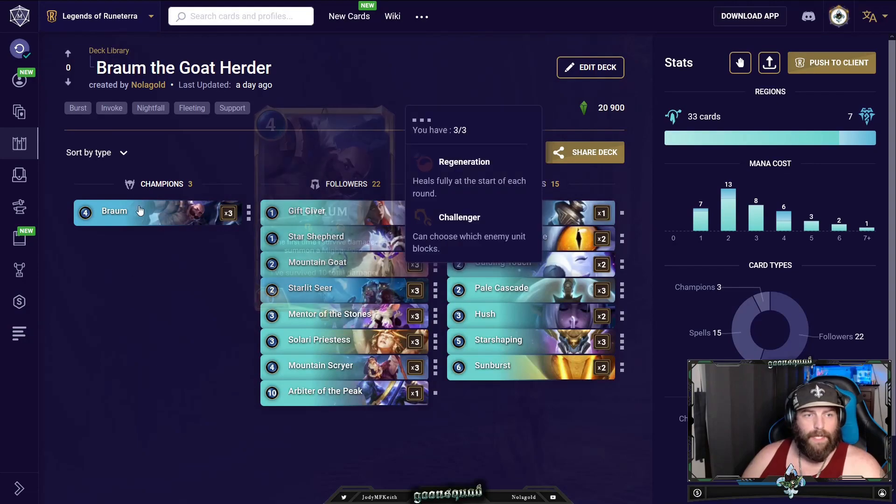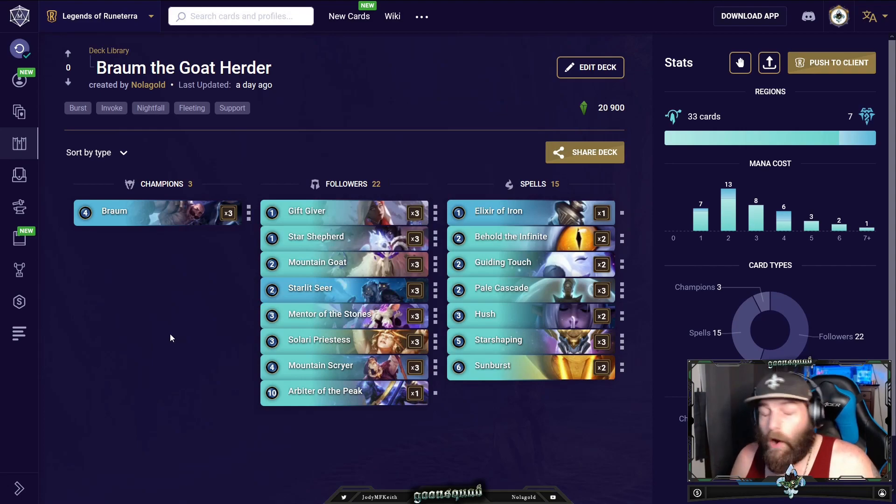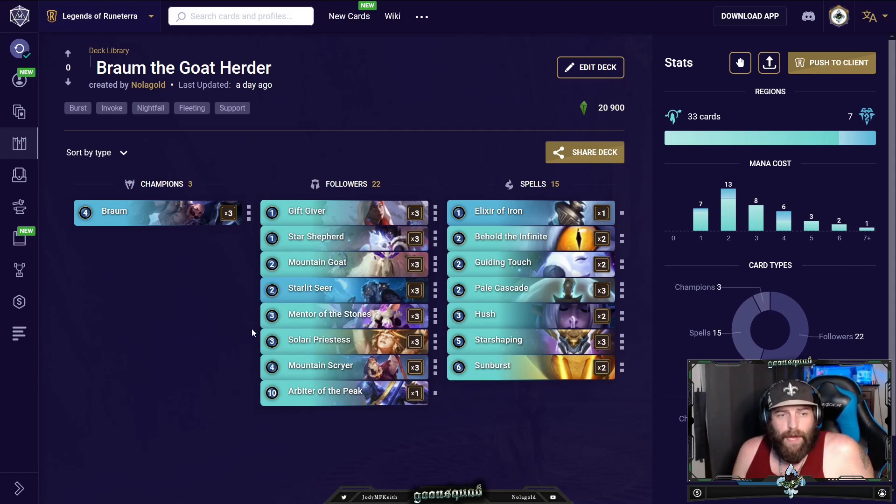Braum's the champion — he does kick teeth whenever he's got the gem on him. But you've got to look at Braum as a value engine. He's just going to walk around wagging his mustache with his gems and hold it down. Nobody wants to attack him, nobody wants to level him up. You're not going to win the game with Braum — there are games where he levels and you dunk, but it's not the main win condition. It's a time buyer and a challenger that lets you pick off blockers every turn.